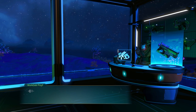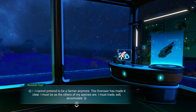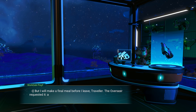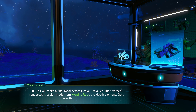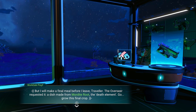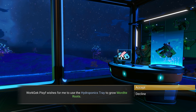I wish I knew what missions were coming at a time. The farmer says: I cannot pretend to be a farmer anymore — the overseer has made it clear. I must trade, sell, accumulate. But I will make a final meal before I leave, traveler. The overseer requested it — a dish made from Mordite root, the death element. He's going to kill the overseer, maybe? I don't know if I want to help him with that.